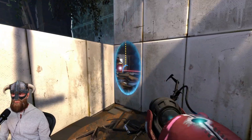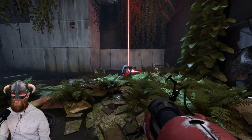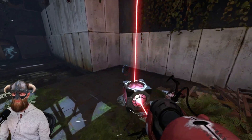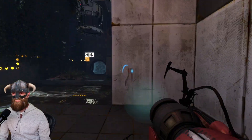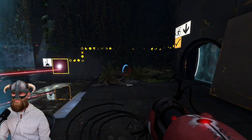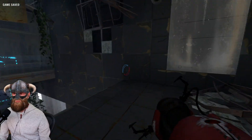Putting the cube on the laser will then make the other one shoot as well — you can see this one is shooting now too. You need this one in order to open the door, so now you can just go to the other side, and that is it. Slightly more tricky already!